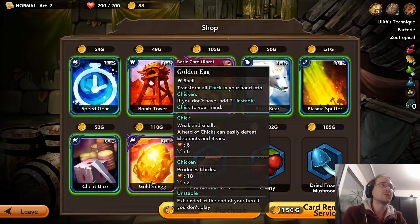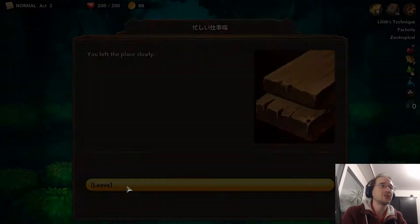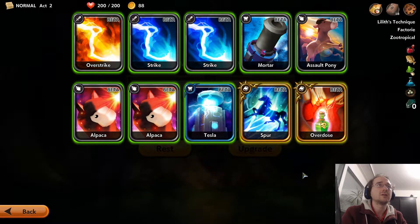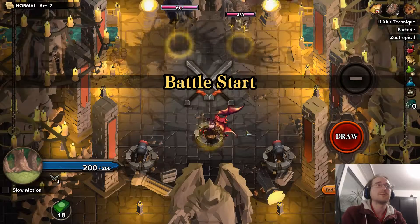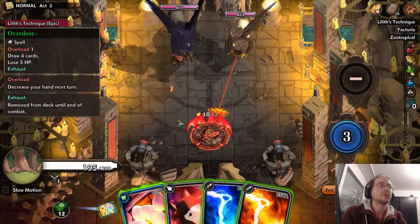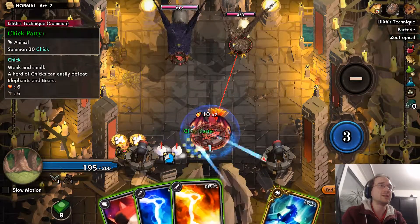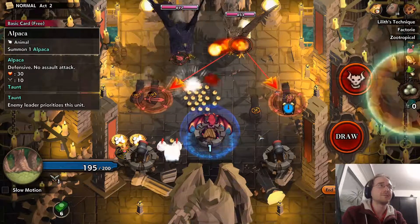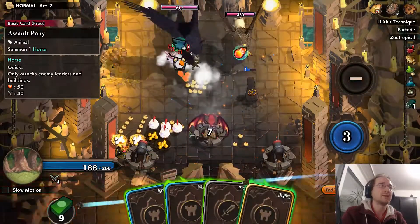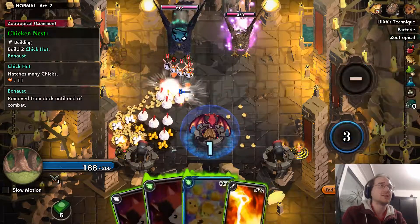Can't afford anything. Golden Egg: transform all chicks in your hand into chickens — we wouldn't have wanted that. We don't need to transform the chicks in our hand because we don't have any. Continuous shelling is not compatible with this build. Will we overdose? I think so. Draw more cards — always good. Let's start out by drawing cards: alpacas, golden nests — we need those. More golden nests, and then we'll produce even more stuff and even more chicks. The machine is rolling.